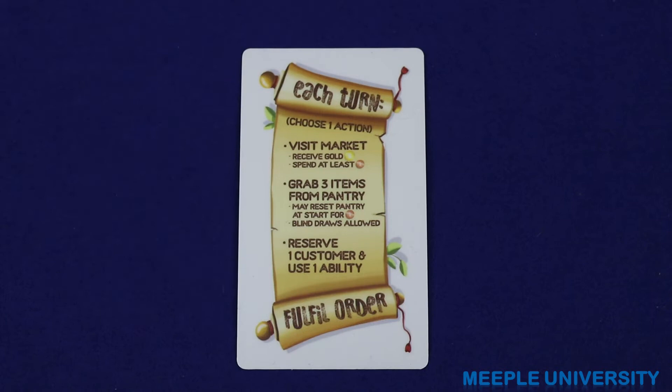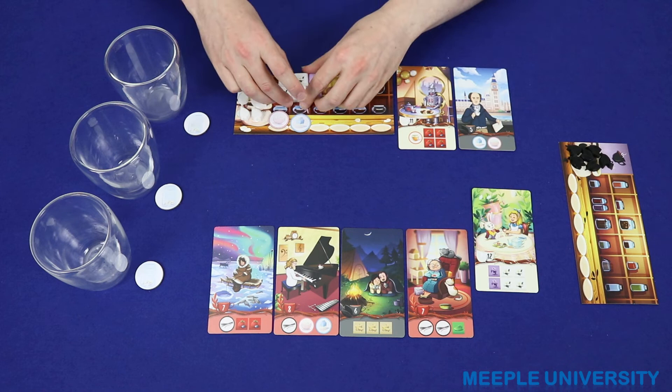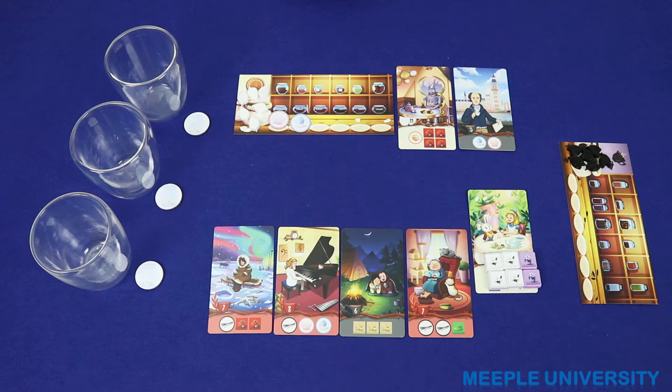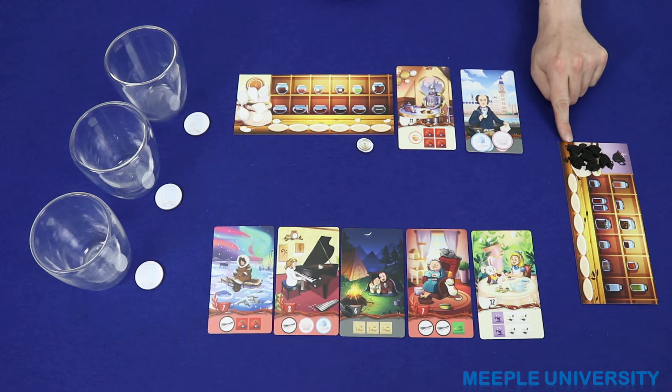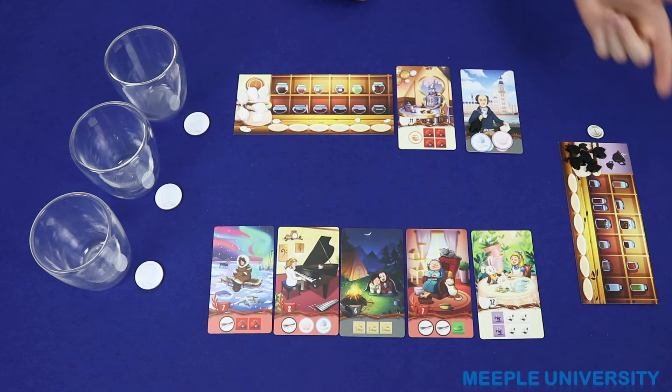Then you may optionally fulfil one order. When fulfilling a customer order, the player may choose any customer from the face-up customer pool or from his or her reserved customers. The player matches up all of the flavour tiles or additive tiles that customer wants and must also provide the base tea type using the tokens gained at the start of the game. If the customer matches your colour, that token comes from your player board. However, if the customer does not match your colour, you will need to buy the base tea token from the matching player at a cost of one coin — this is a non-optional sale for that player.